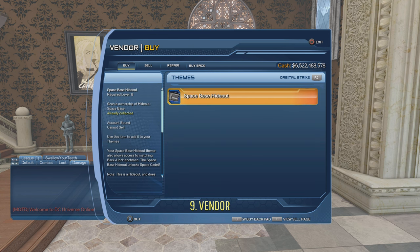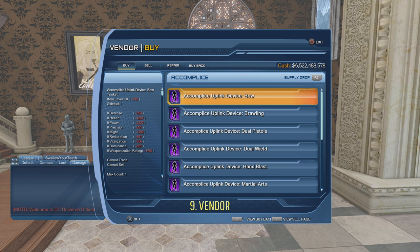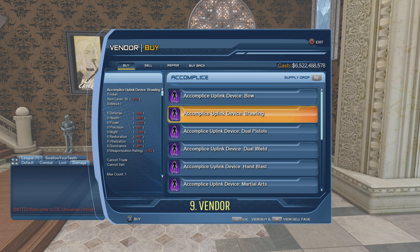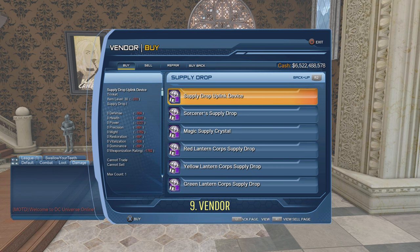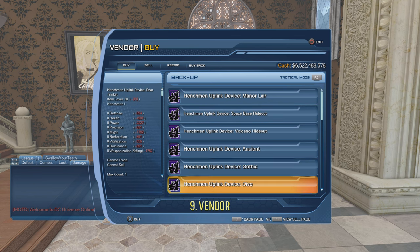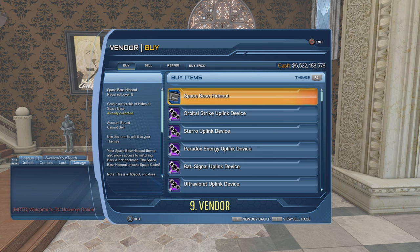The first tab is Orbital Strike, then the Accomplice tab shows all your accomplices, then the Supply Drop tab, then the Backup tab which shows henchmen, then Tactical Mods, and finally the main tab with everything. The vendor tab system has changed — a lot of people are still used to the old way, but use these tabs to scroll through items faster and get to what you need quickly.